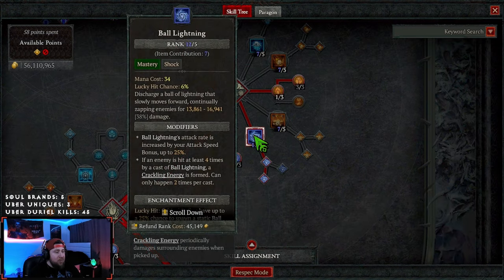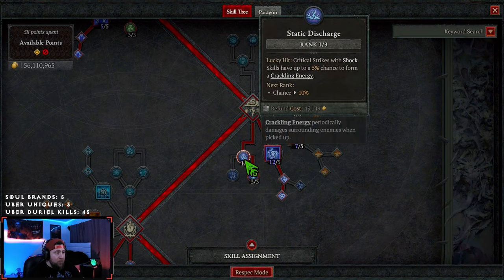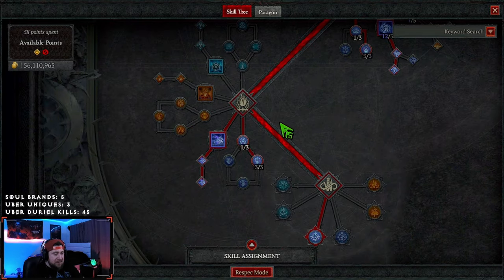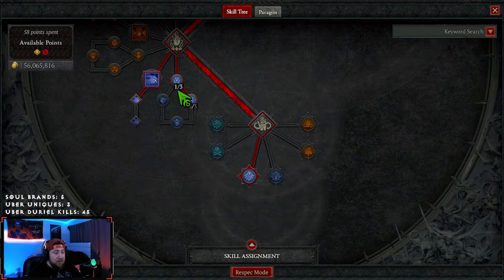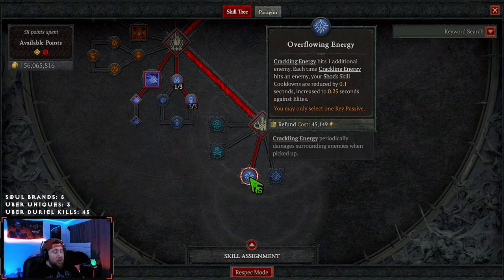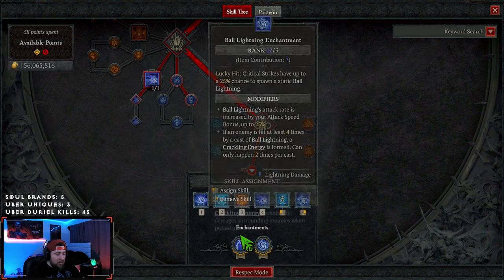Max Ball Lightning into Wizard's for crackle and more procs, one point to Static Discharge for crits and mana from Crackling Energy. We're grabbing Unstable Currents maxed — you could remove that last point and max Teleport instead, which is probably better. Then Coercing Currents for more crit, Electrocution for a little more damage reduction, and Overflowing Energy — though Veer works fine if you really need the extra DR from Veer's mastery skill.